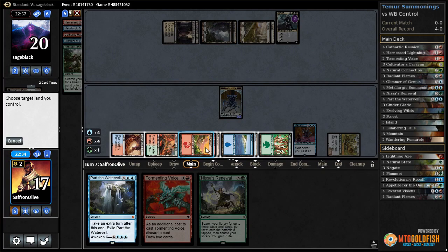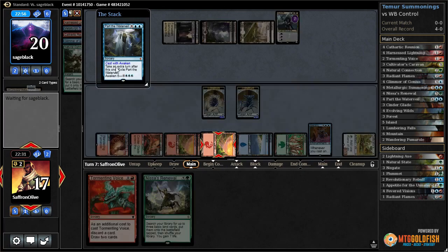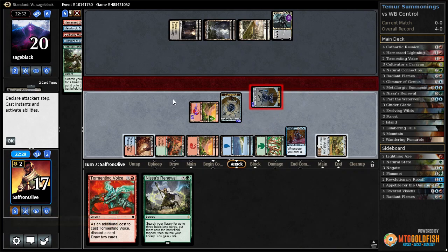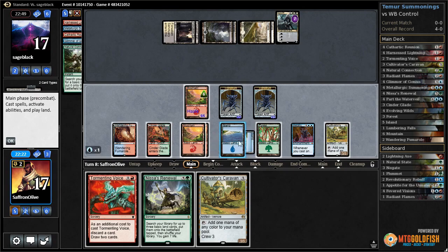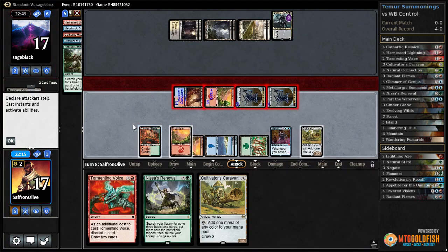One, two, three, four, five, six, seven, eight, nine - play the mountain so we can Part the Water Veil with Awaken. This is what the deck wants to be doing. We awaken Part the Water Veil, we get a 6/6 from Metallurgic Summonings, get a 6/6 from Part the Water Veil, get an extra turn, attack our opponent down to 17 - six, twelve, thirteen, fourteen.